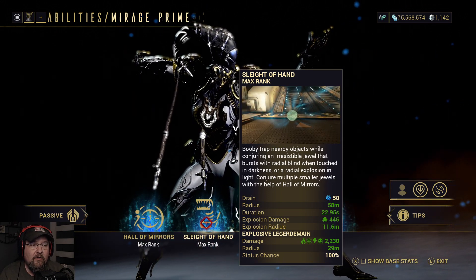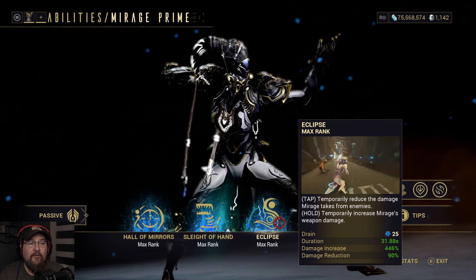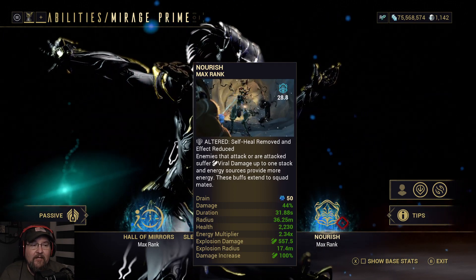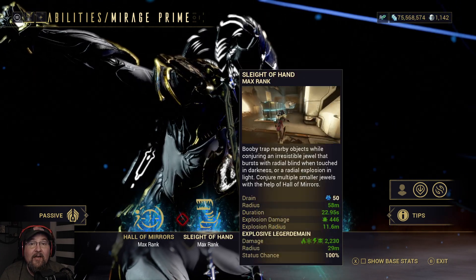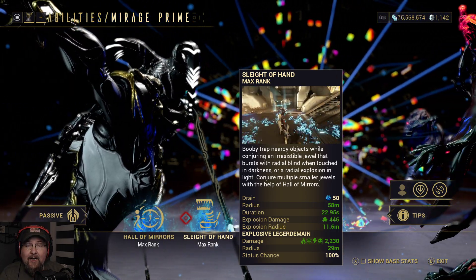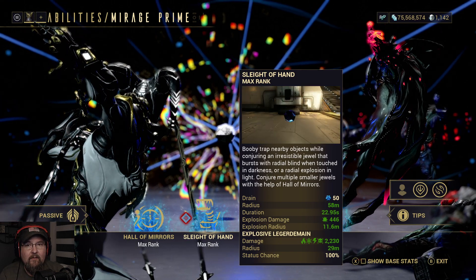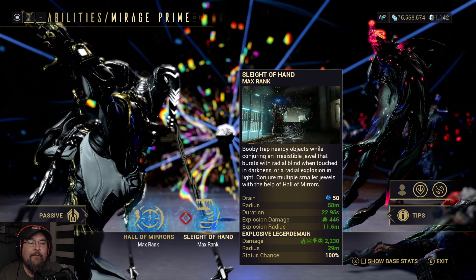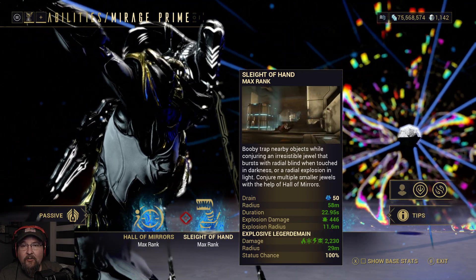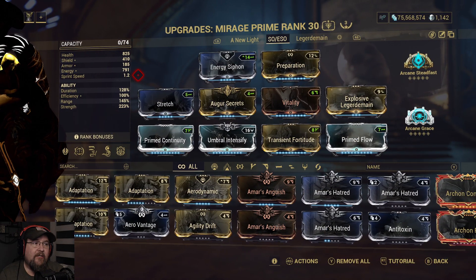I'm going to explain why that's showing here. Eclipse gives you damage reduction or damage increase depending on what you want to use it for. Nourish is on here because this is a Sanctuary Onslaught slash ESO build — you don't get shut down near as much when you're in there, especially in ESO. You can just nuke the map constantly because everything's around level 60 to 80 range unless you're running long-term ESO runs. This is a pretty quick way to go three or four rounds and absolutely rank up an entire squad.